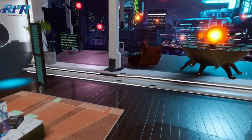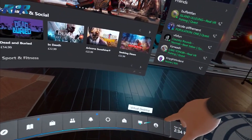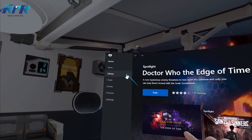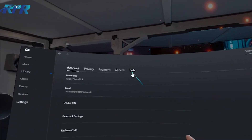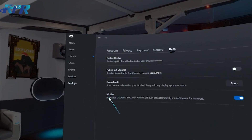Let's have a look at the Virtual Desktop side of things. So in the Rift S settings, we go down to settings, click onto beta, and at the bottom you'll see Air Link.